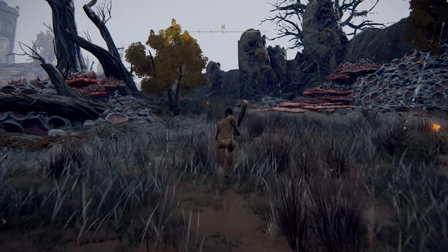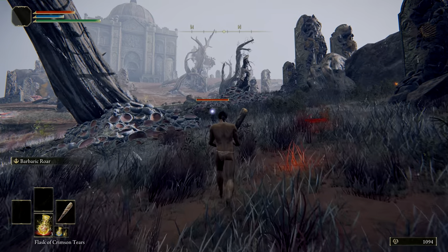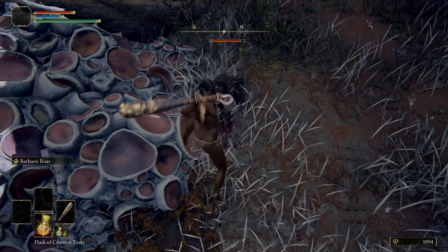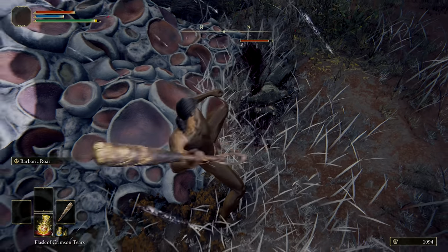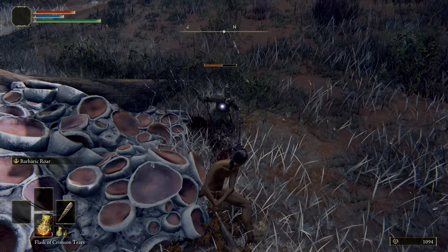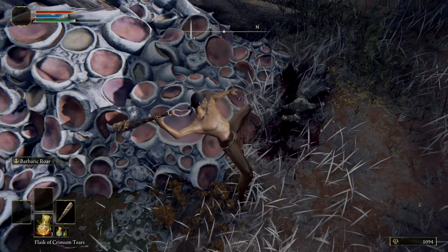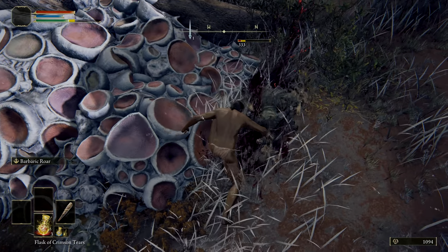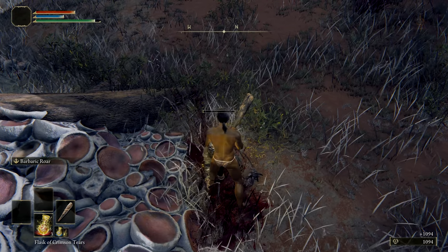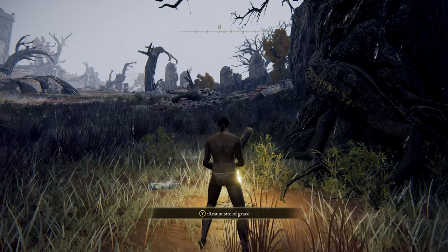Building on the previous video — link in the description — this assumes you have access to the Faroun Great Bridge Lost Grace. This area is populated by Vulgar Militia, little enemies who can nearly one-hit you, so never take on more than one at once. They have a big flaw: hit them with almost any weapon mid-attack and they'll be interrupted. They also have very low poise, opening them up to viscerals every few attacks. Best of all, they're worth just over 1,000 runes each, making for a very easy farming spot.